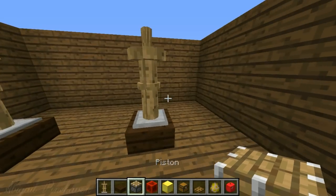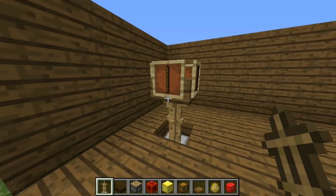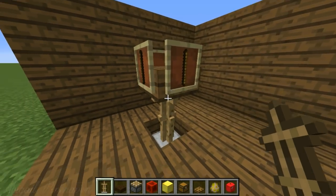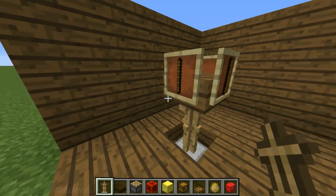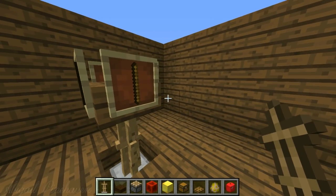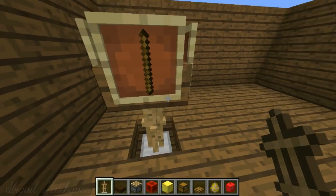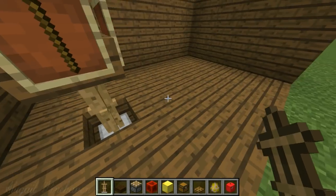Number two is probably my least favorite because it doesn't look that great, but it's meant to be a whip or crop holder. If you had a horse-related texture pack these would probably look better, but in terms of design I don't particularly like them - they're a bit bulky.